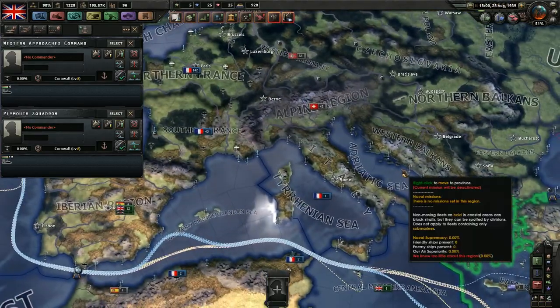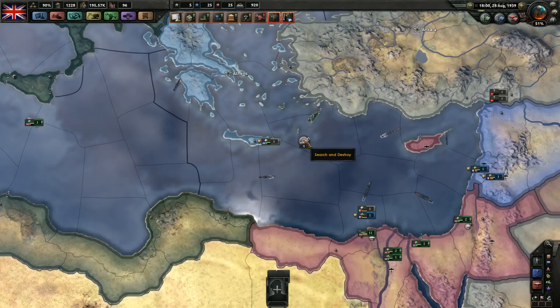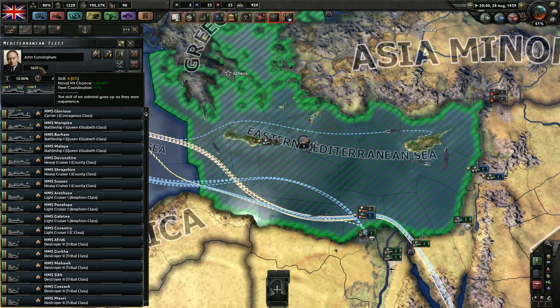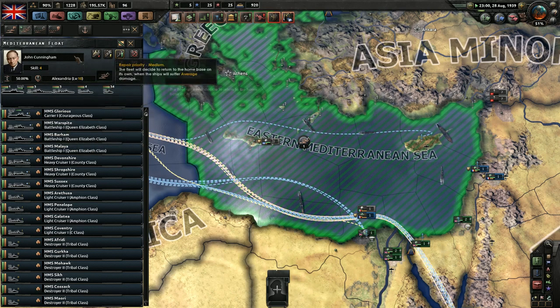There is another way that you will find your fleets: when they are on missions, you can identify them by these symbols right here. This indicates that there is one fleet on a search-and-destroy mission in this zone. You can click on that and then select the fleet, and we can see the composition of the fleet, all the ships in the fleet, the leader and what his skill does, and of course we can rename it — Mediterranean Float, because reasons.